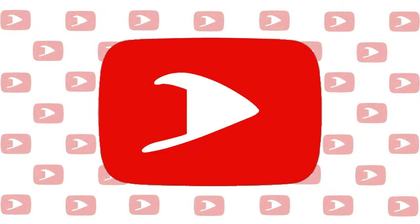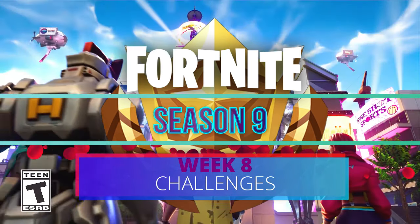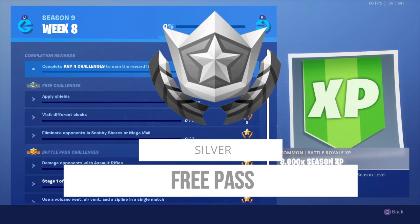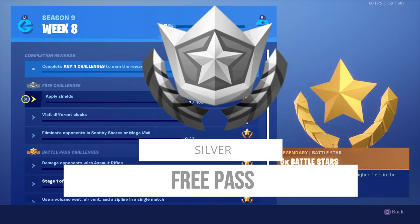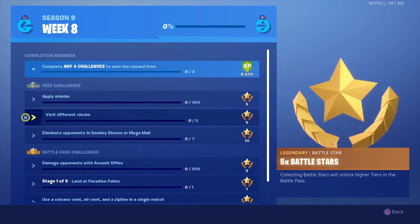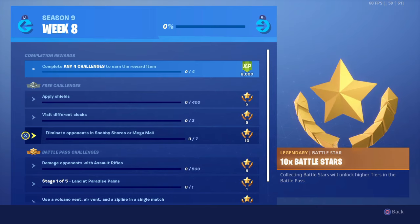What is up everyone, it's Triple Stormy. This is the Fortnite Week 8 challenges guide. We're going to start off with our free pass challenges, which are: apply shields — you have to apply 400 — visit three different clocks, and eliminate opponents in Snobby Shores or Mega Mall.